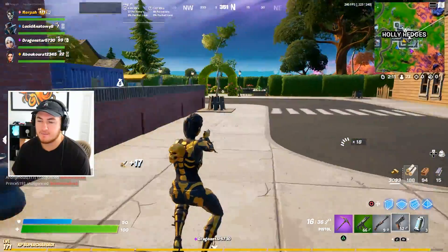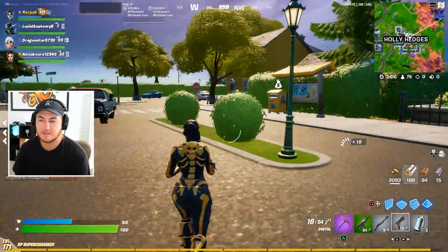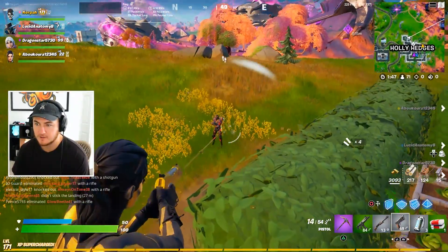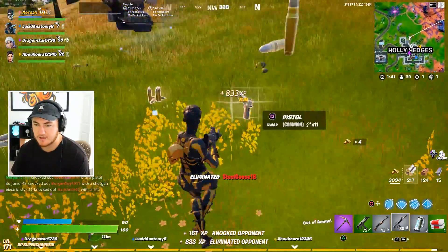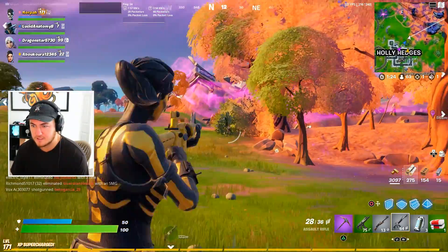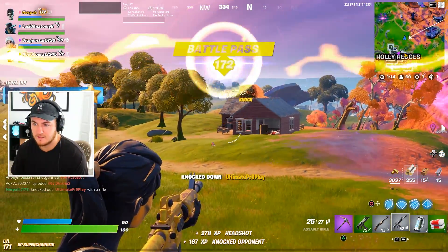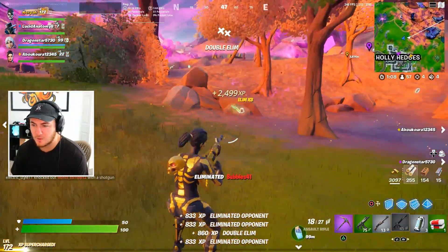I land at Holly all the time and every single time I get really bad loot — a gray pistol, gray shotgun, and an SMG. To make things worse, there's someone here. Hopefully this guy has an AR. Yes! We have another enemy — he's in the bush! Why are you being a bush wookie? He literally just ran out. There's another one down, and that's the squad wipe. GG.